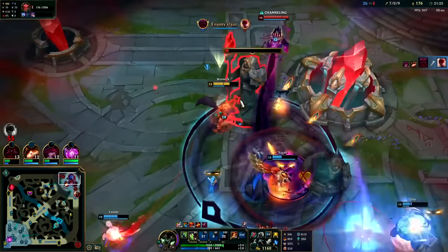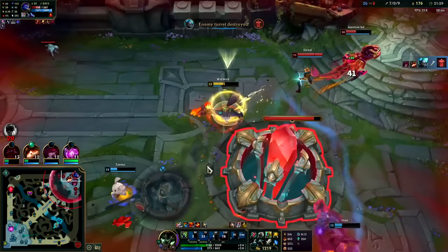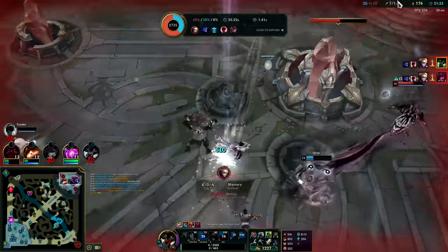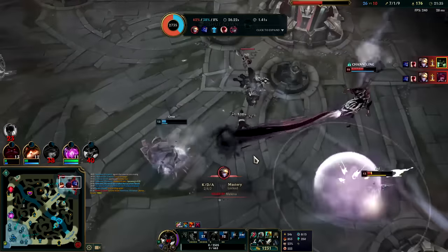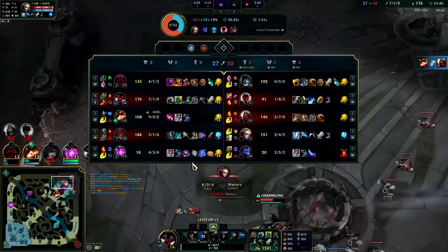Game's over, we end here — get the Q through, get his flash. Oh, the Ezreal R — he gets the double kill. Down goes that... well played to the Ezreal, that was kind of spicy.